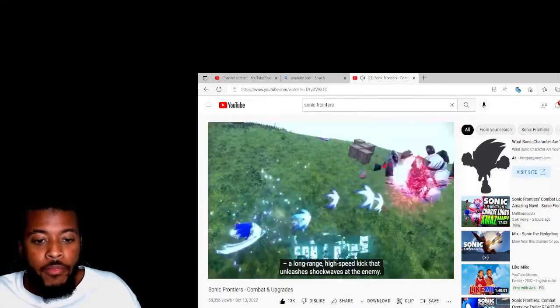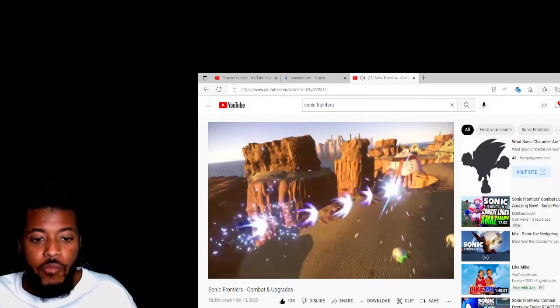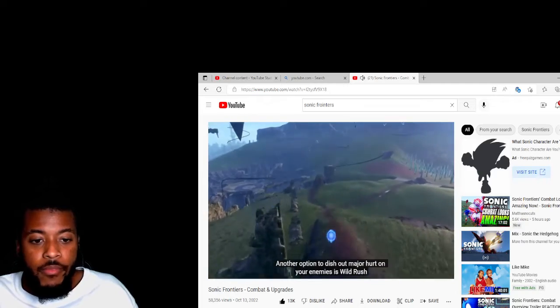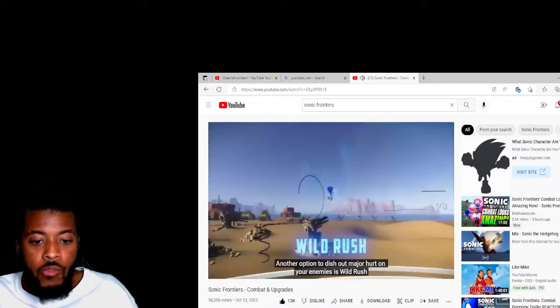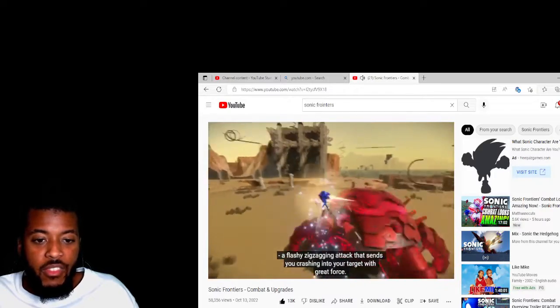Sonic Boom is a long-range, high-speed kick that unleashes shockwaves on the enemy. Another option to dish out major hurt is Wild Rush, a flashy zigzagging attack that sends you crashing into your targets with great force — a fast and stylish way to hit enemies hard while avoiding incoming fire.